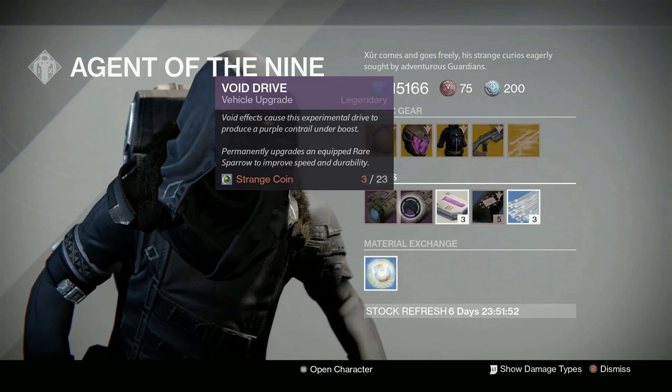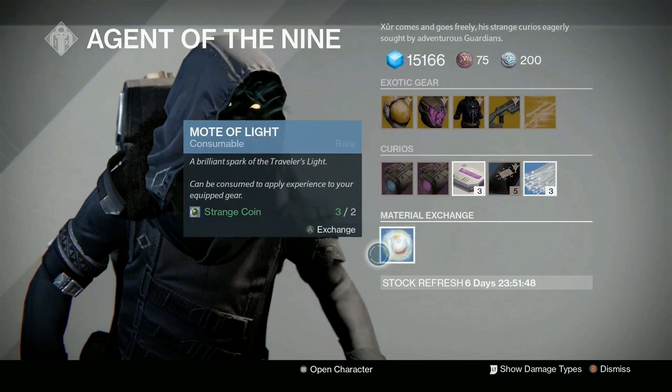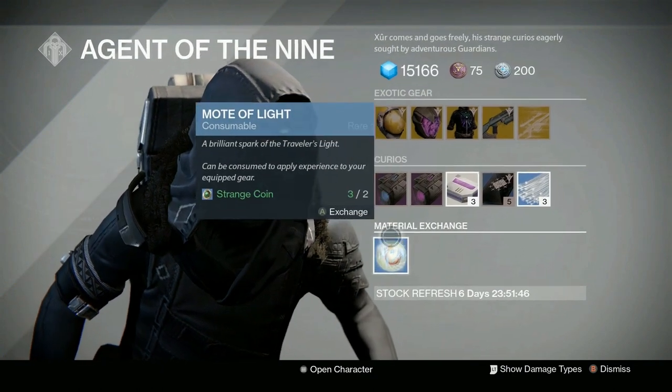And then for consumables, we've got the Plasma Drive, the Void Drive, Heavy Ammo Synthesis, Three of Coins, and Glass Needles. And we can exchange Strange Coins for Motes of Light if you need them.